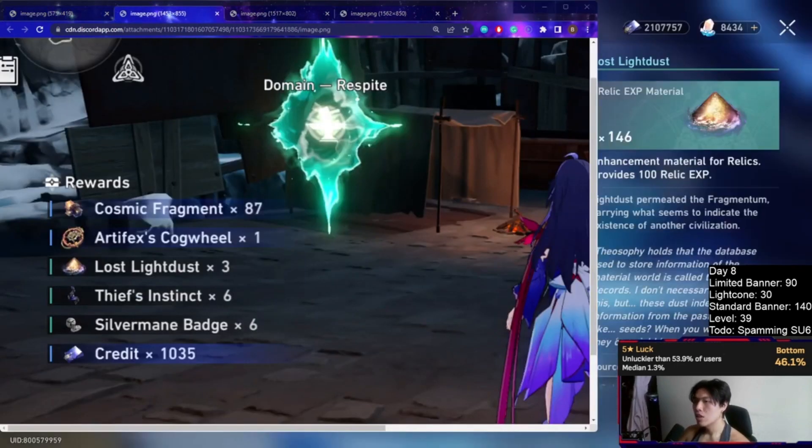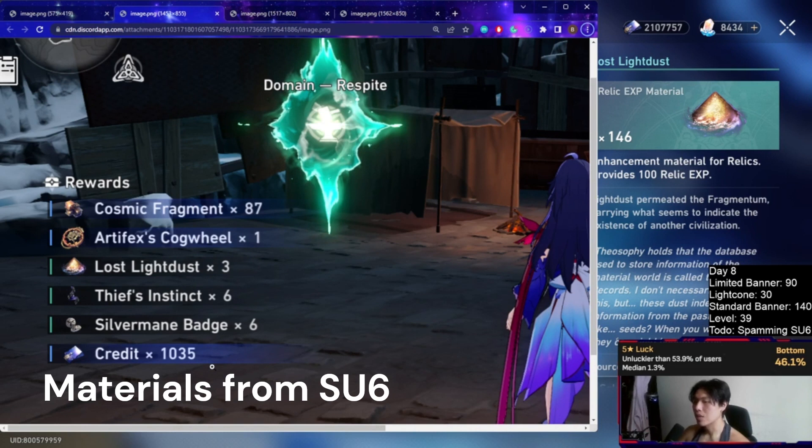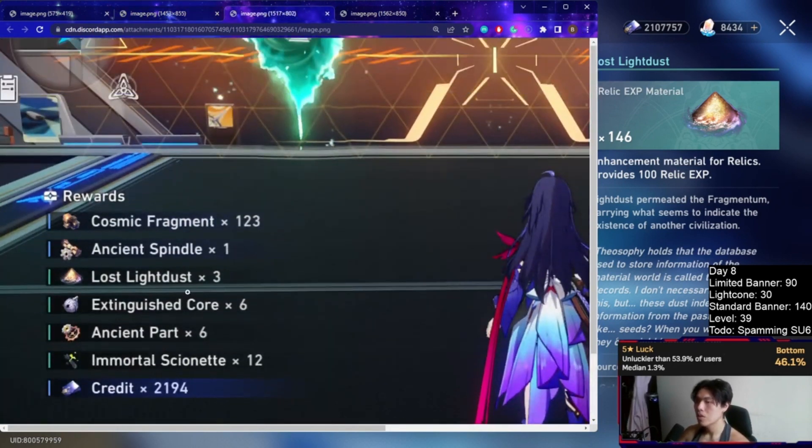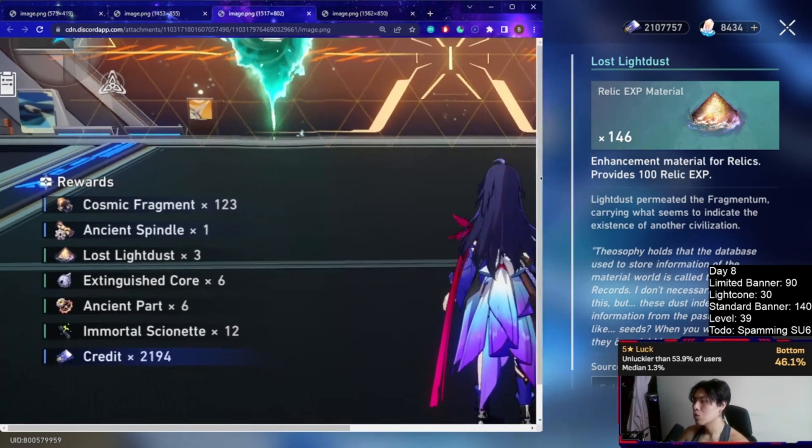So what resources are we actually looking at? It's three dust for your relics and 1,000 credits per run. These are the most important resources — relic experience and credits. The thief's instinct and silver badge materials you can get from mobs too, but they're also very useful for upgrading your tracers, and this is one of the only stamina-free places to get them. Boss two gives you three dust as well but substantially more materials overall, and you almost double your credits. Keep in mind all materials from boss runs are RNG-based, so it's not a flat amount each run.